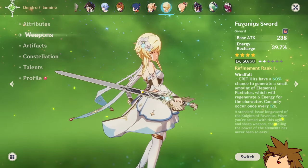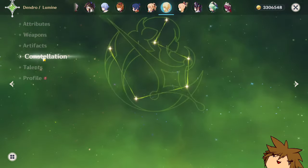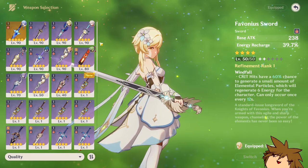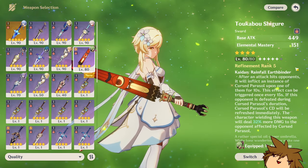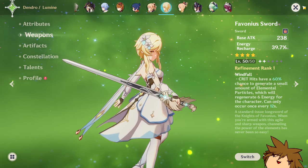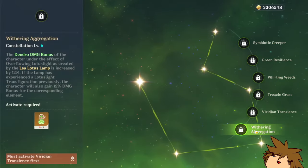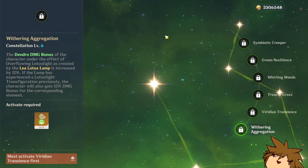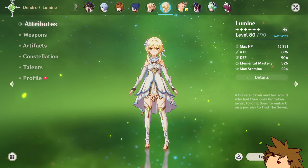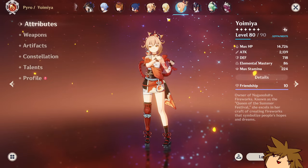Lumine — I didn't really build her that well since I don't have many Dendro supports. I'm running an event weapon on her, and I don't even have constellations on her because I didn't finish that part of the story. So she's kind of stuck in a limbo.